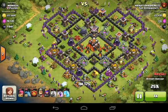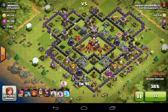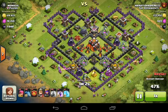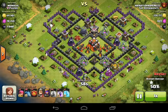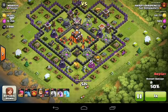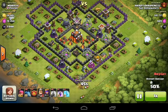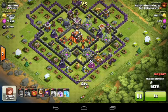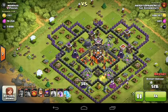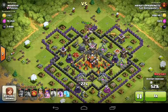This is a great base with tons of gold and dark elixir — that's why I took it. All the gold storages are on the edge, which is why I love farming in Champions League: nobody cares about resources, everyone just wants trophies. So you can come in and bully those bases easily. We're already at 45 percent, taking two gold storages, working on the third, and distracting the wizard tower with one archer at a time. We broke through the wall and hit 51 percent — getting that sweet bonus.